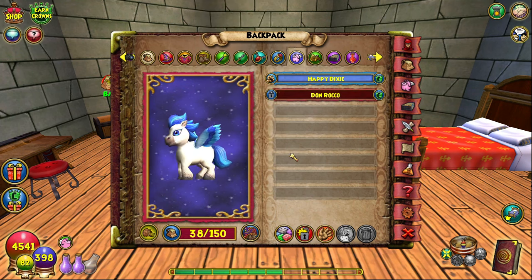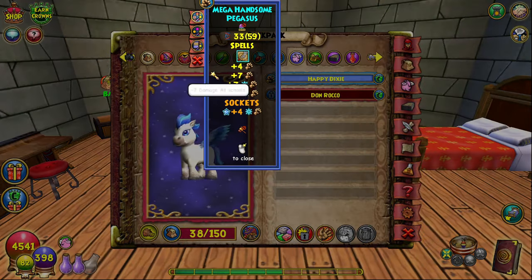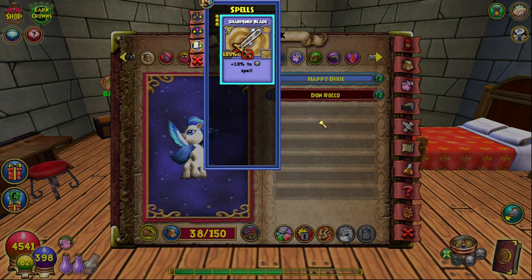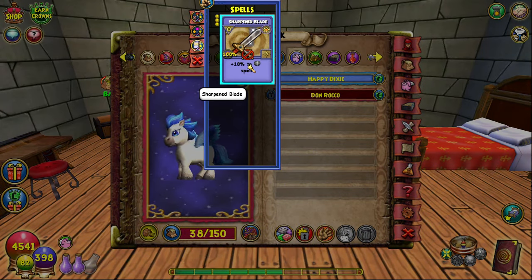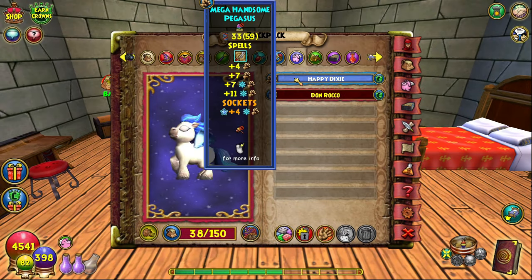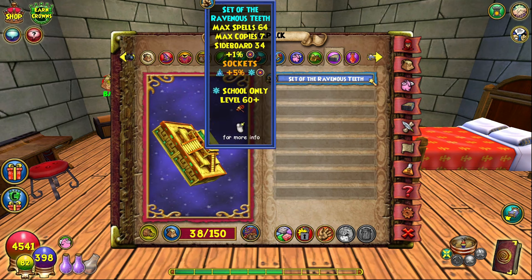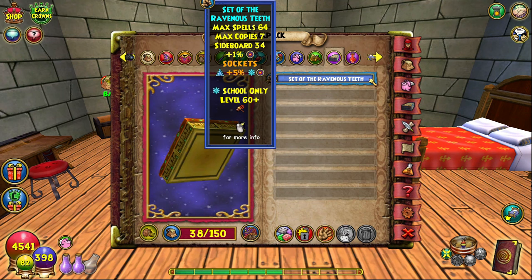For the pet, I have a quint damage mighty pet with a Sharpened Blade item card. This is a crown's pet, but you can also get an Enchanted Armament that gives a Sharpened Blade card. I mainly wanted the pet for this card because it's really good at level 60 — you can't train Sharpened Blade until level 86. Any way that ice can get more damage is really valuable, so I put as many damage talents on the pet as I could.